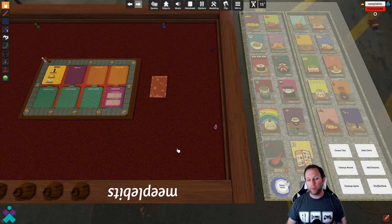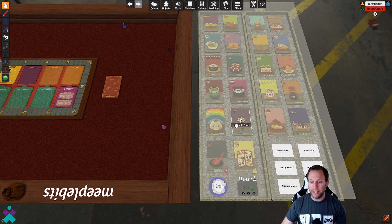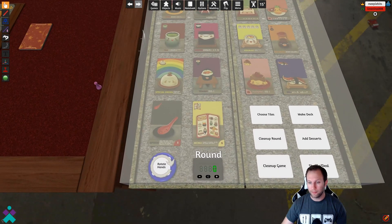The player sitting at the white player's location is going to need to control everything else on the right side of the table, which are the different types of cards that are going to be used in play. You'll notice down here that there are buttons for choose the tile, clean up the round, clean up the game, pass the hands, etc.